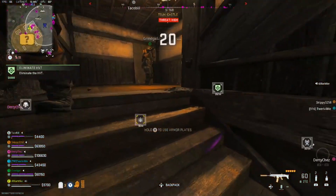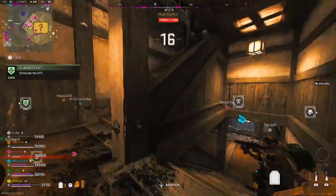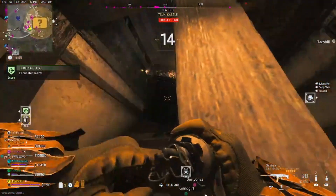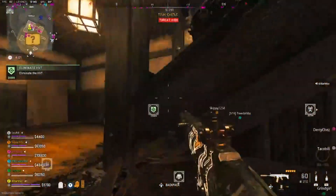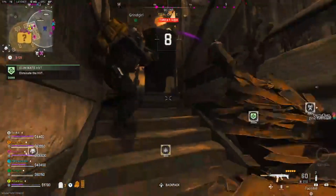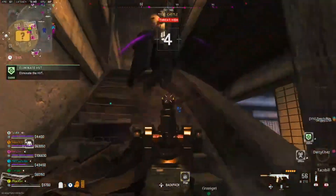He actually comes down the steps, so just wait for him to come down the steps. Don't charge up there. It'd be best if you just wait for him to come down and have your crossbow ready and just shoot him. You don't have to headshot or anything — he just takes one shot and he's dead.